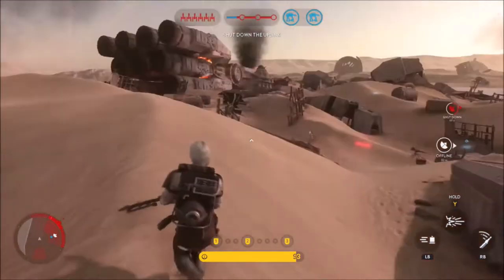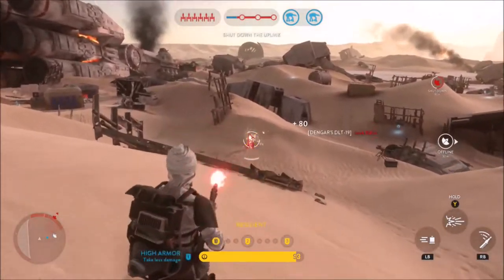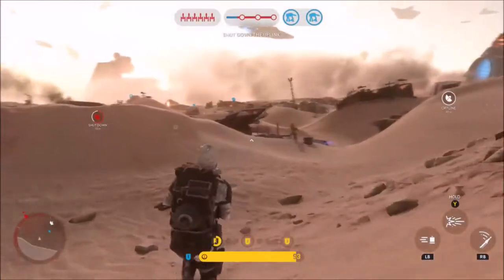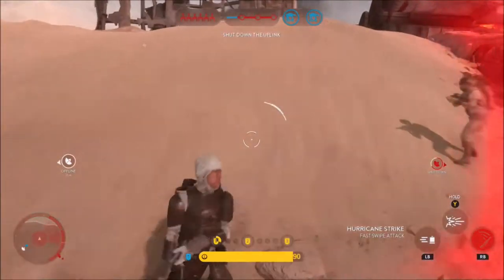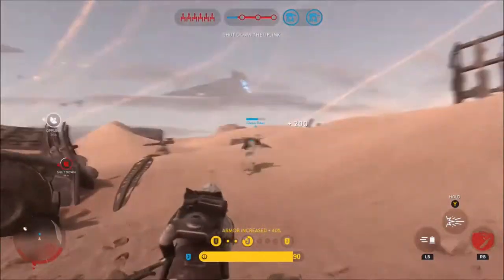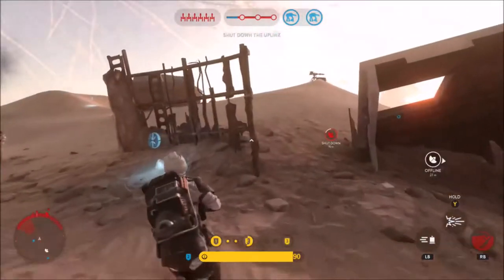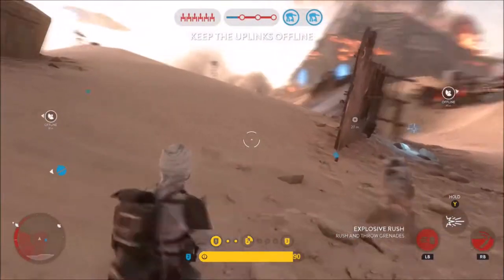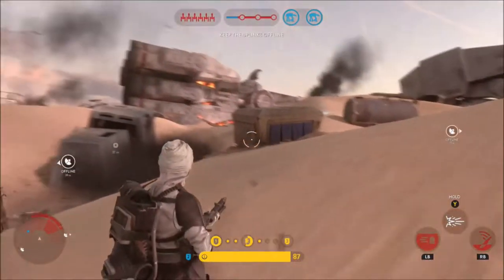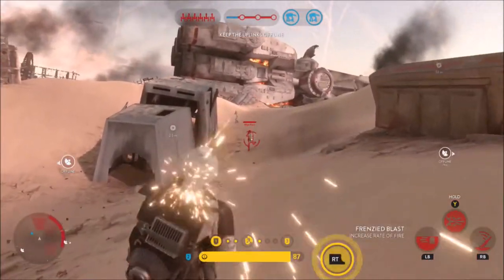Dengar's third and final ability is called Explosive Rush. When activated, Dengar will rush forward and throw three explosives to his front, right, and left. If any enemy is present in those areas, the explosive will stick to one of them, and all explosives thrown will explode after a few seconds and kill all enemies around. This is very useful for rushing into an area, doing a lot of damage, and using Explosive Rush to get out while killing enemies on your way out.